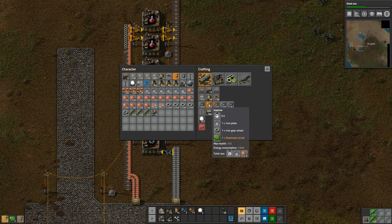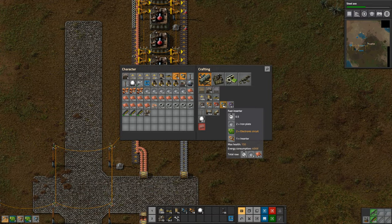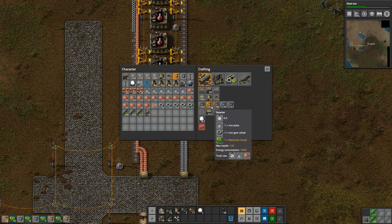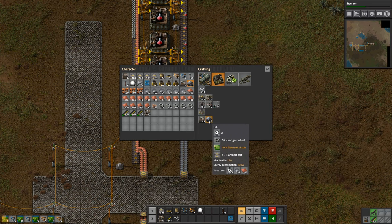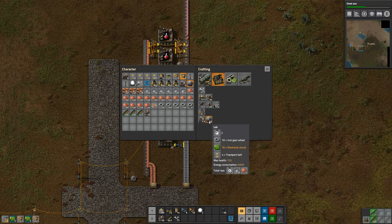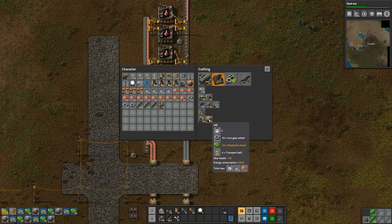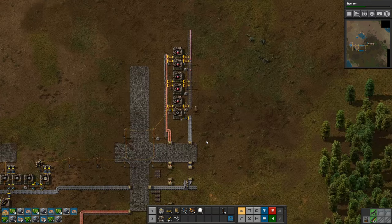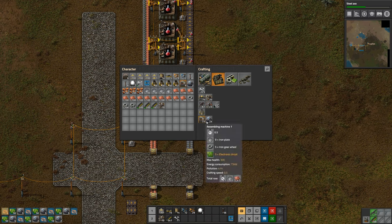Let me get some inserters - I need some more fast ones. I'll need to build more labs as well, so I'm going to start hand-crafting some labs. I'll start with 24: 5, 10, 15, 20, and then 2 more for 24 in total. I think that's the right number.